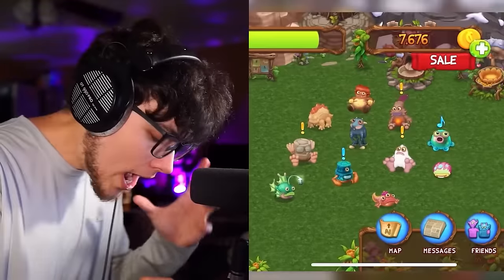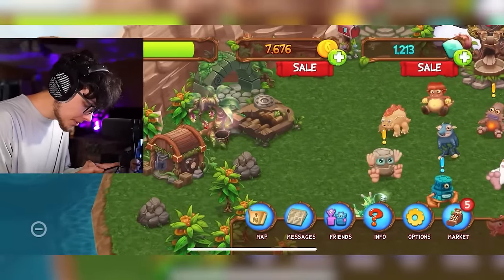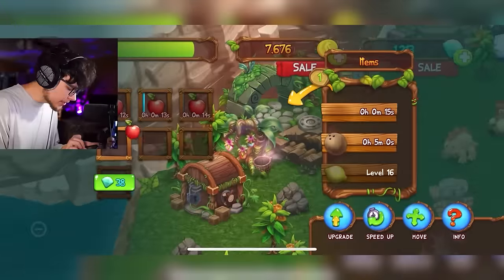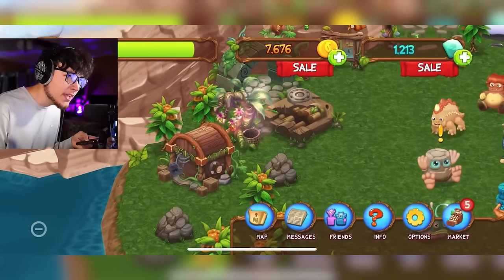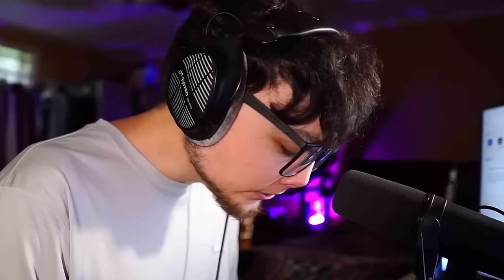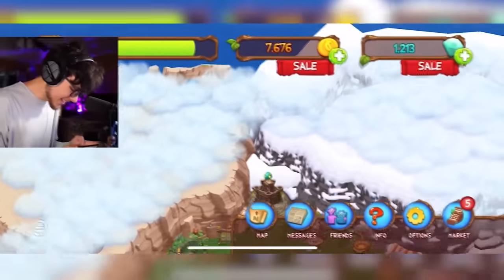Our island is starting to collect, our song is getting better, things are moving in the right direction. I need to level these monsters up so let me get some apples over here. There's also coconut pie — I don't even know what that is. Let me collect these and throw more apples in since we'll probably need them soon.